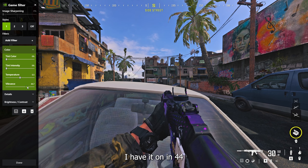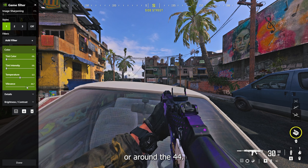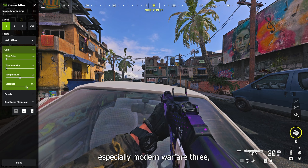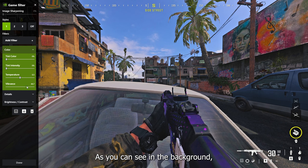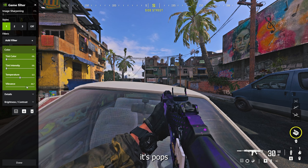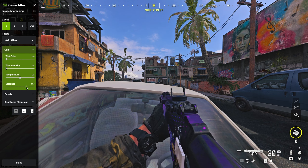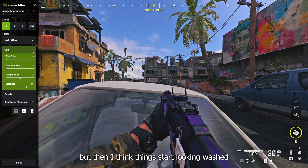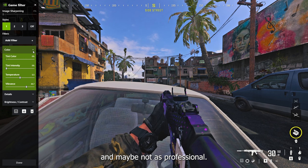Vibrance — I have it around 44. This is all stuff you can change, but in my opinion, after a lot of testing on various games especially MW3, I've gotten this down. As you can see in the background, there's still shadows, everything's vibrant, it pops. It's easy on the eyes but it's not too vibrant or over the top where the screen is extremely bright and going to hurt your eyes. I recommend around 44 vibrance. You can turn it up if you want, but then things start looking washed and maybe not as professional.